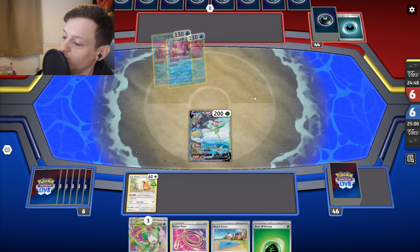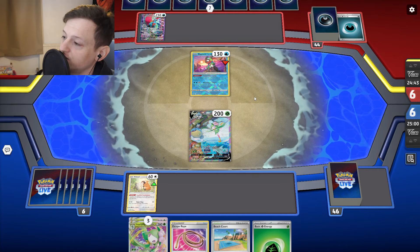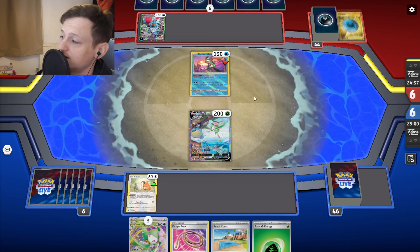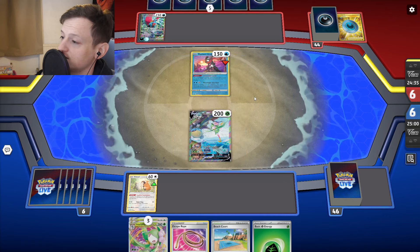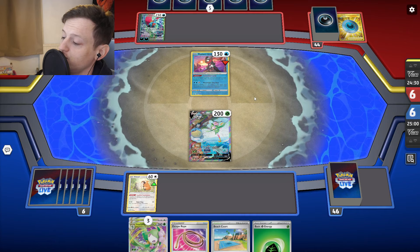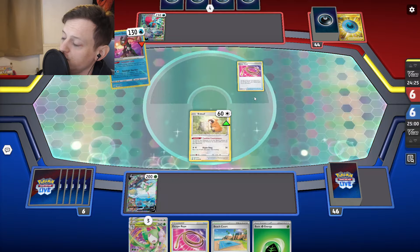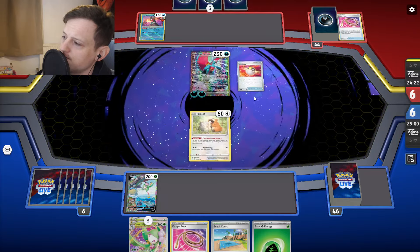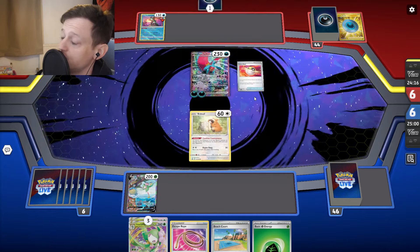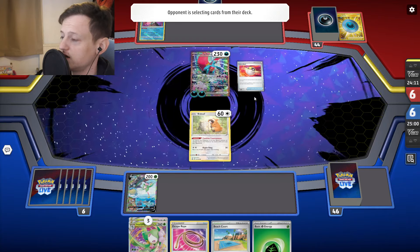We could KO a Moon with Leaf Step if we get set up — if they just have Moon, we Rope into Moon, Beach Court, get energy on Lilligant, KO Moon. But I don't think we're going to get there because this is an awful start. I want to draw more cards with Dance Gracefully, but if my Lilligant is knocked out it's basically game over. They're going for a Rope straight away — oh, they're trying to clear their hand for Squawkabilly and getting Moon into the active. They get rid of Dark Patch and Sard — they obviously just want to get a good set up.